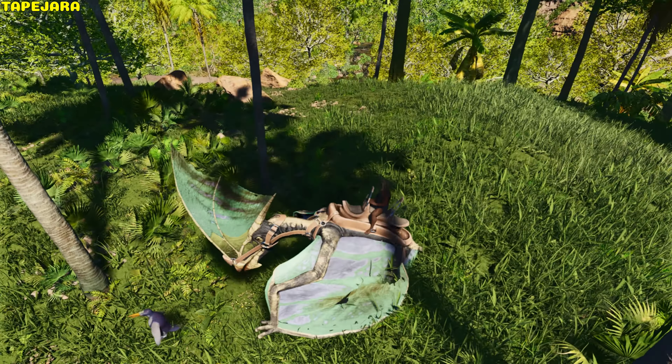Terror Bird. It can peck, jump and glide, but it does not have reduced fall damage.